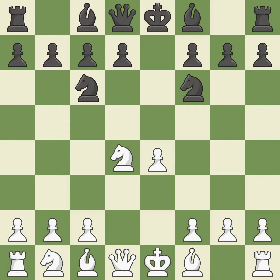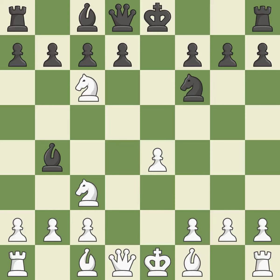Nf6 advances the knight and engages in an attack on the exposed e4 pawn. Nc3 develops the knight toward the center, supports the e4 pawn, and controls the d5 square. Bb4 develops the bishop and pins the knight on c3 to the king. Nxc6 captures a knight and forces Black to double their c-pawns. Bxc6 captures the knight, controls the d5 square, and opens up the b-file.